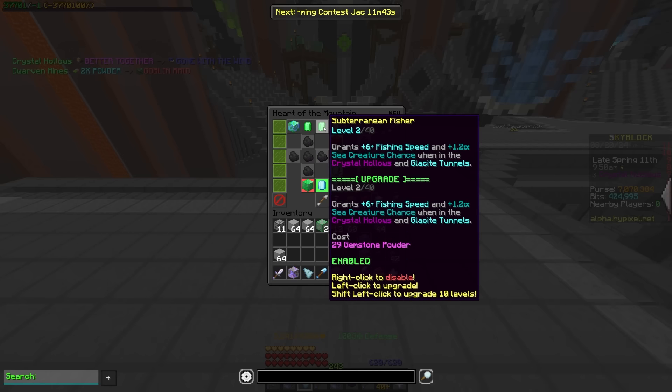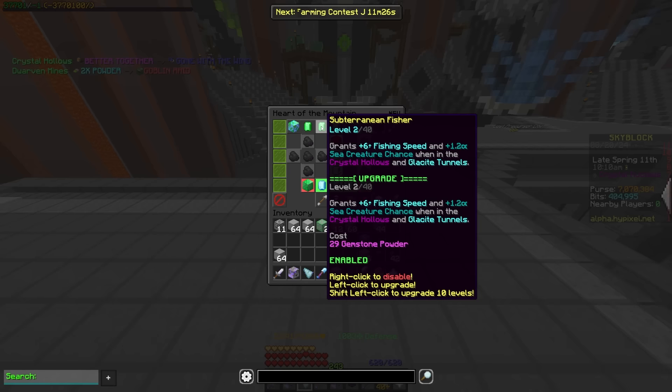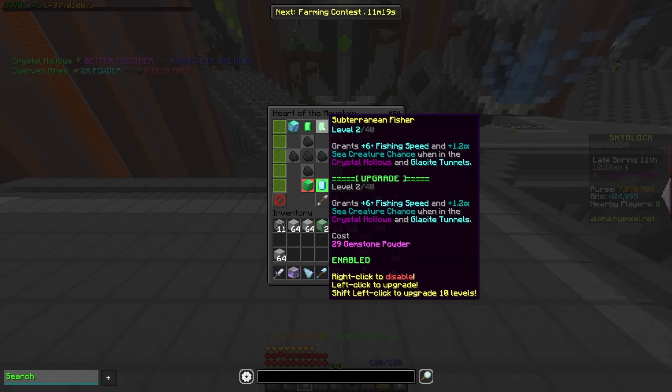Subterranean Fisher is going to give you fishing speed and sea creature chance whenever you are in the crystal hollows and the glacite tunnels. So for anyone going for flaming worms or those dyes that drop from sea creatures in the crystal hollows, those could be pretty useful. Or eventually it seems like they're adding some glacite tunnels-based fishing — it's not in the game yet, but it seems like it could happen, and this perk will be useful in there.